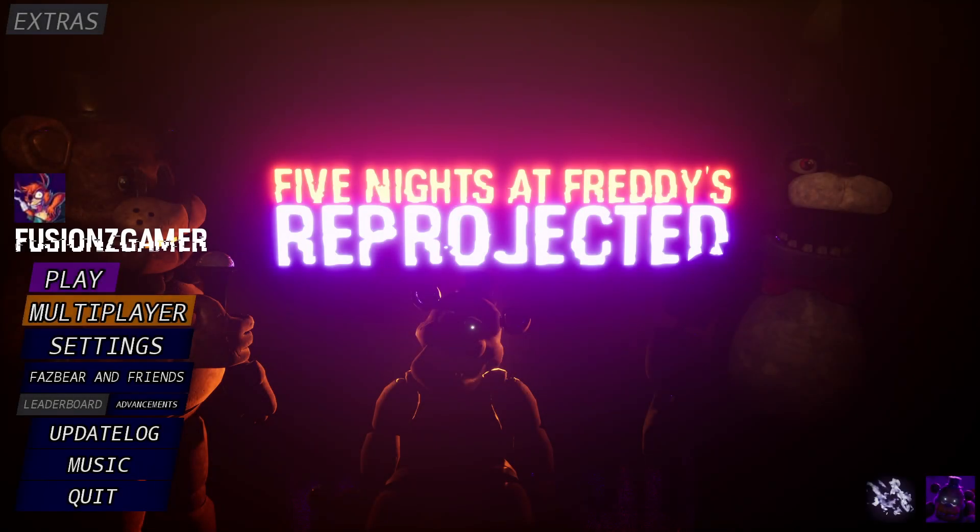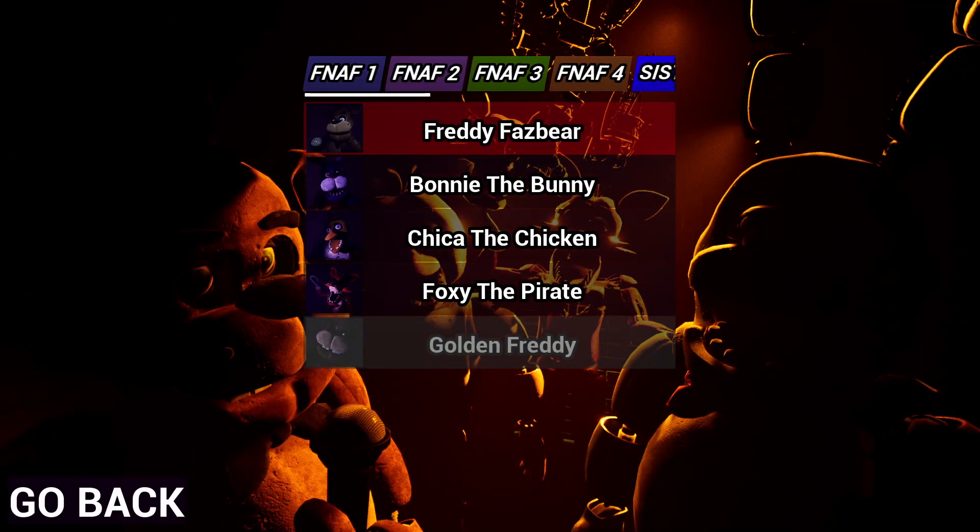Okay, I restarted the game and had to sign in again. What's Advancements? Oh, this is showing me the achievements. I got an achievement for logging in, and there's one for unlocking Golden Freddy — and a developer trophy that says 'Only the game developer gets this.' Why is that a thing? How do we unlock Golden Freddy? I don't think I've ever unlocked him.